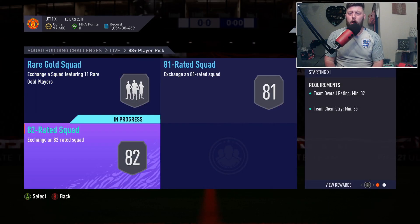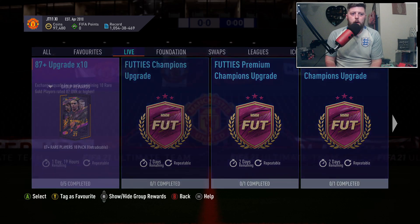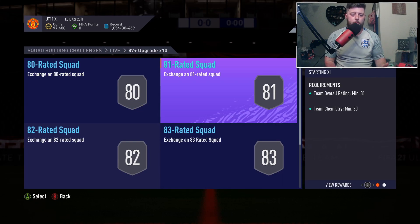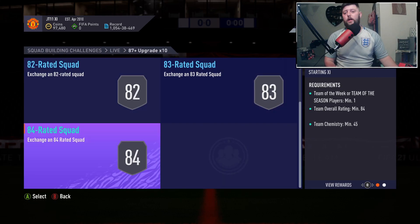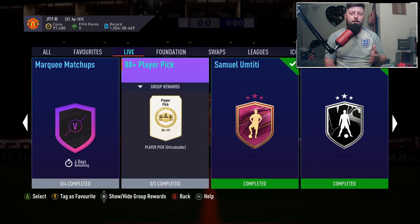Would I say the 88 pick is worth it? Probably not. For the two days we've got left I would be doing the 87 times 10 right here - it just makes more sense putting 10 in. With this one, you only need to get like two or three extra big players, at least 88 or 87s, to go back into it. If you get a 98 or 99, or somebody like a Rashford who you want, you can just keep them. I think doing the 87 times 10 is going to be more beneficial.